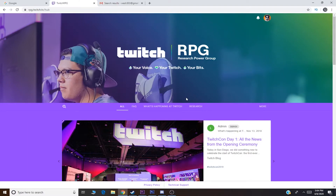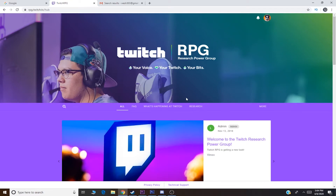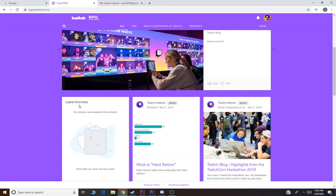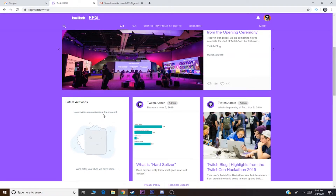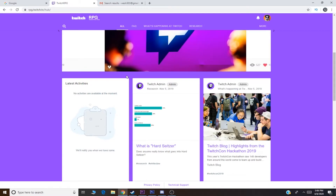Now I'm going to show you guys proof that you can get a hundred to a thousand free bits by completing surveys on Twitch RPG. As you can see, I'm logged into my account. If I scroll down, the latest activities say that there are no activities available at this moment. This is because I have already completed my surveys for the month. Twitch RPG gives you one to three surveys per month, and they notify you through email. To show you guys proof that I have completed these surveys in the past, I will show you my Gmail history.